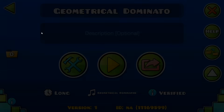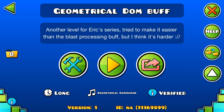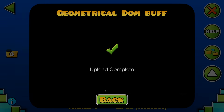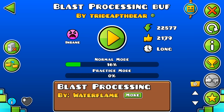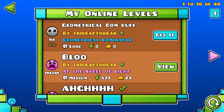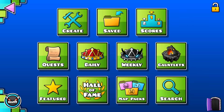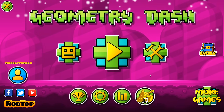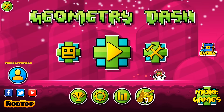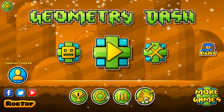243 attempts — that includes playtesting and all that. Another level for Eric's series. I tried to make it easier than the Blast Processing buff, but I think it's harder. Upload that — 10 stars — boom. Geometrical Dominator buff, there it is. The Blast Processing buff did really well — 2,000 likes, you guys are insane. So yeah, we've got this one now — brand new buffed level, go check it out if you want to give it a play for yourself. That's going to be it for me today. I really hope you enjoyed this video — it took me like two and a half times what I normally spend on recording. Thank you so much for watching and I'll see you later.